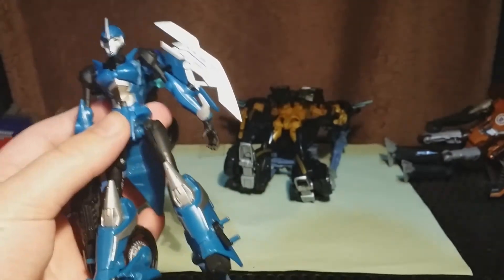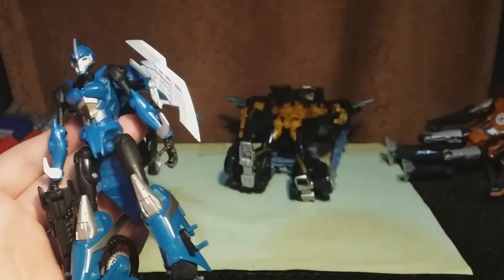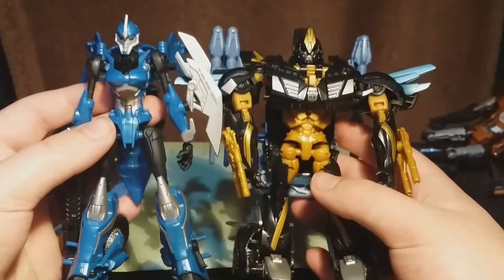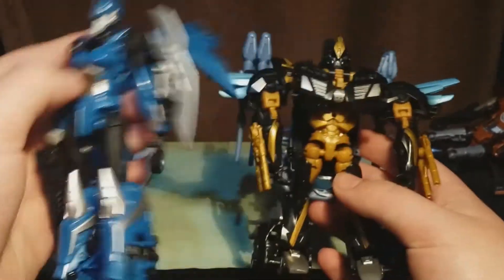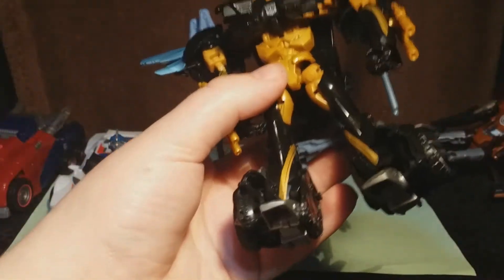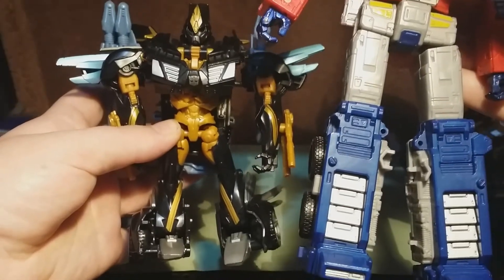RC next to Optimus — she's quite small, though not as small as she was in the show. Especially if we pair her next to Bumblebee, you can see she's a little bit taller than him, when really she should only come up to his chest. So the scaling is a bit off — Bumblebee compared to Optimus would probably also be more compressed than it currently is.